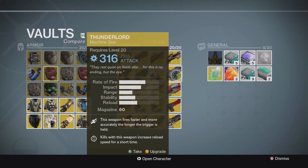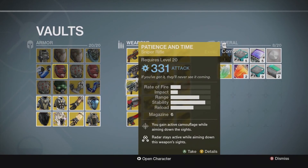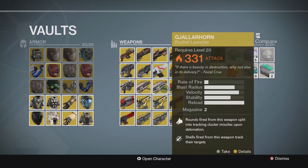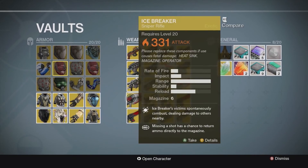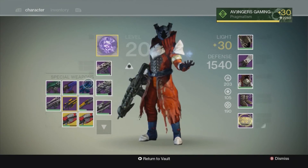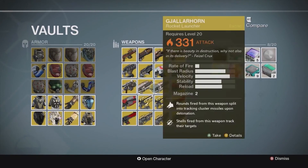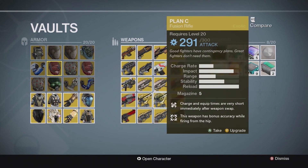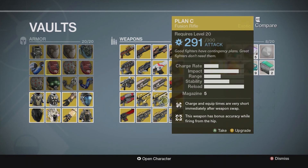Thunderlord — I got given this in the Raid, I think it was from Atheon. Patience and Time — I bought it from Xur. I have two Ymidsthorns: one from the Nightfall and one from PvP. I have four Icebreakers — two here and two in my special slot. I bought one Icebreaker and the rest were all given, so I was pretty lucky. Plan C — the 331 one I got from a Nightfall, and this one I bought from Xur a few months ago.